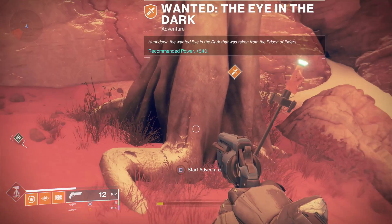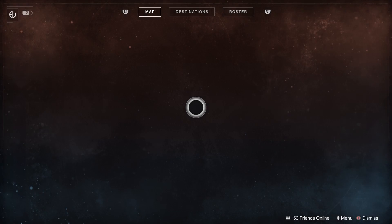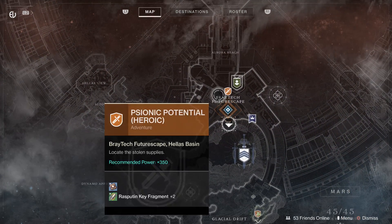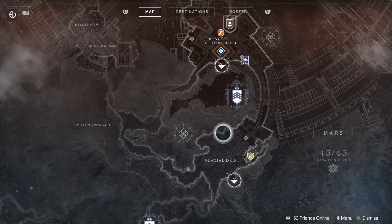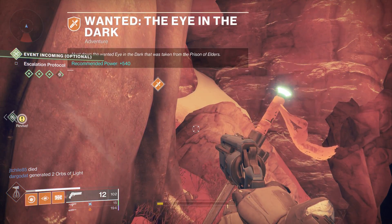Once you have five ghost fragments, go to Spider, buy this bounty, and make your way over to Mars. For me the adventure is located over in Glacial Drift, but I know it can also be up in Braytech Futurescape. Let me know in the comments which side you guys had your adventure on.